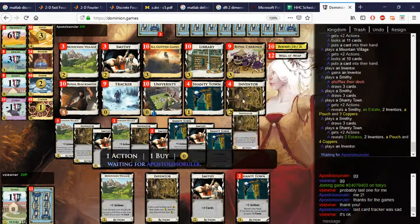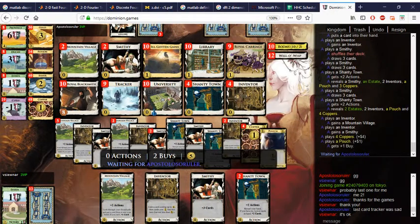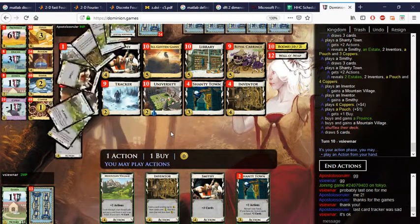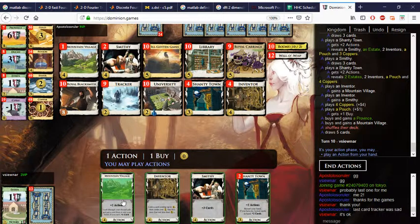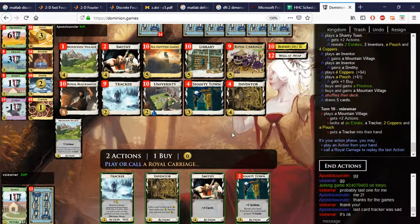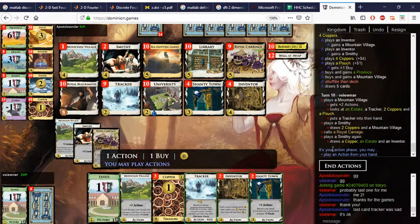Three Villages, three Smithies, four Inventors — there goes another Inventor. Two, three — they managed to play all four of them, that's crazy. I assume that's Province and something — yeah Province and Village. I have the Tracker which I will take. Would I rather the Pouch? I rather the Tracker. Then we play this Smithy and do that.